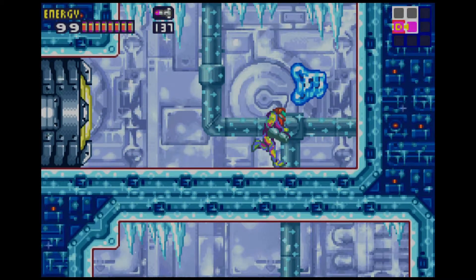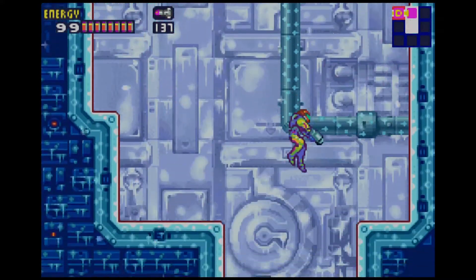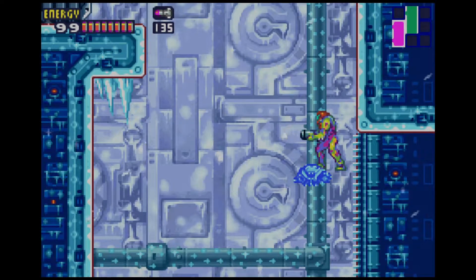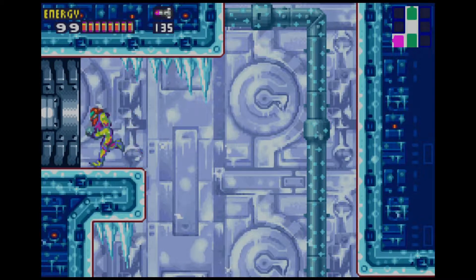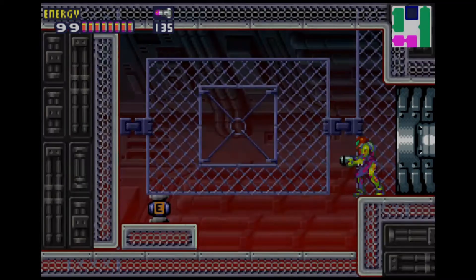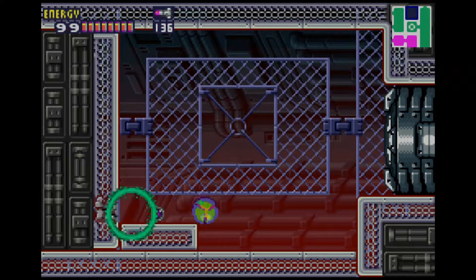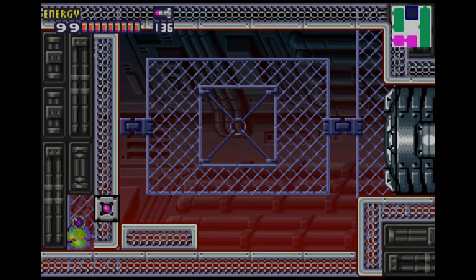Alright. Not getting away that easily! Alright, so we can actually fall down here. We can make it? Yes, we made it! And here it is. But it's actually a monster. Beautiful. But we can actually bomb this area right here and find the real energy tank. Also, I would like to call attention to my notes, because sometimes they're really vague and sometimes I don't read them right.